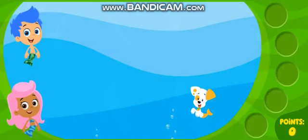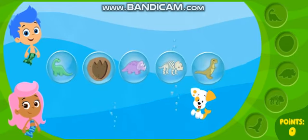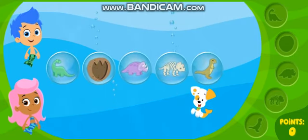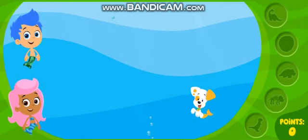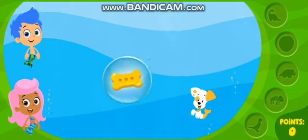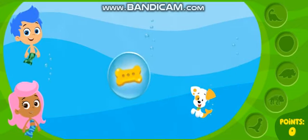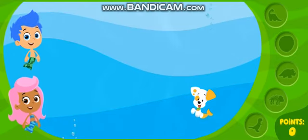What are we looking for first, Molly? The first round is all about dinosaurs! Get ready! Click on the bubbles that have dinosaur stuff in them, and watch for bonus bubbles — bubbles with bones in them. Bubble Puppy loves to bite bonus bubbles. Ready? Go!